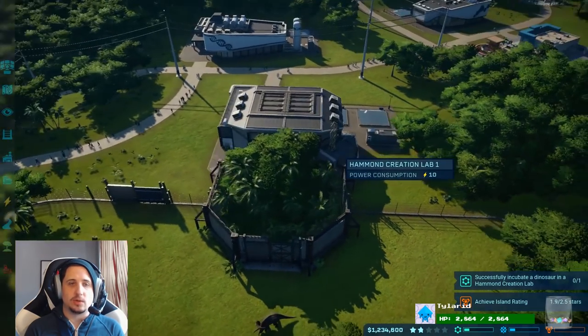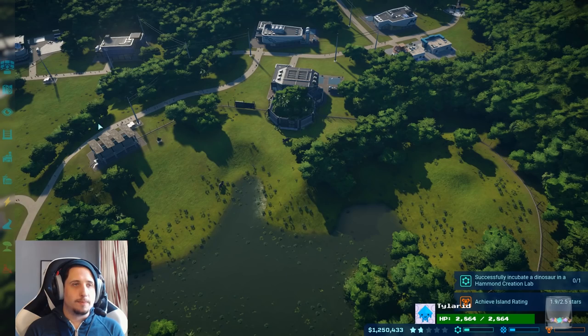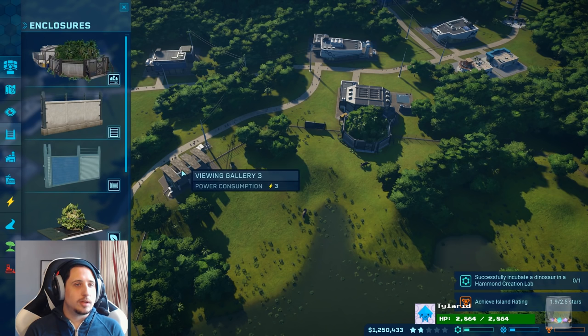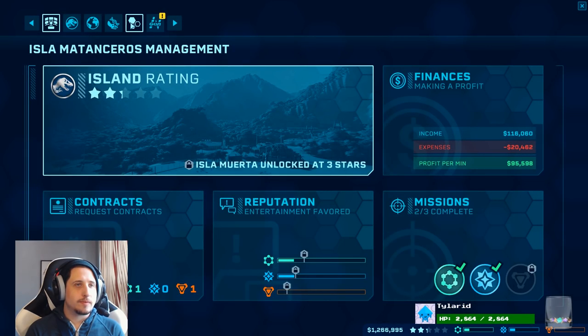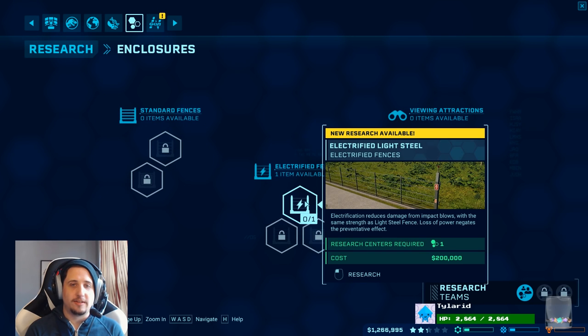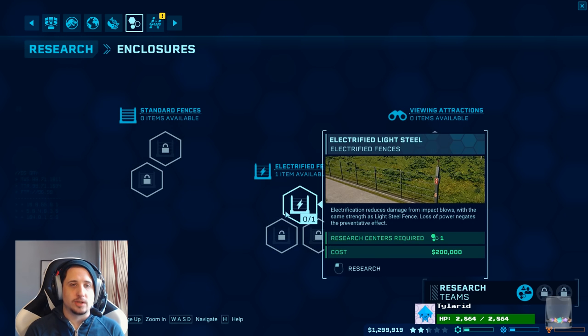Do another Struthio — we could easily do another Struthio. I wonder if I could fit another viewing platform of some sort here. I'd love to get this. Got to research that. Enclosure stuff. Electrified fence. I want these. Unlock conditions not met — you need a second research center, it says.